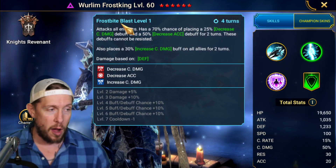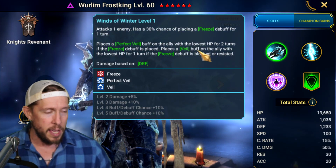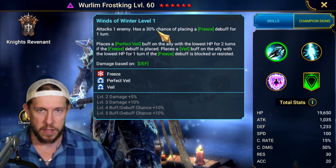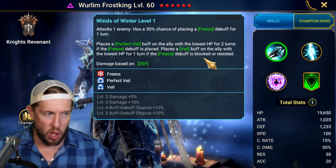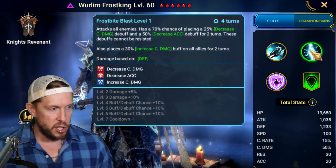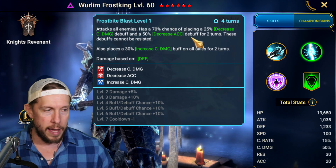One important nuance on the A1: if that 50% freeze chance simply doesn't proc at all, the veil will not be placed. The veil only triggers on a blocked or resisted freeze — not on a missed proc. This distinction actually matters when thinking about how to build him and what accuracy you'll need.